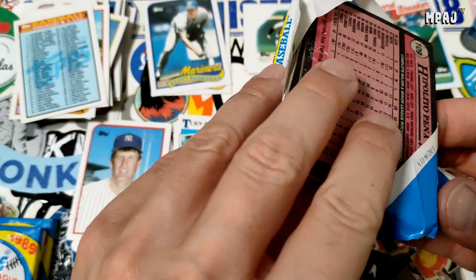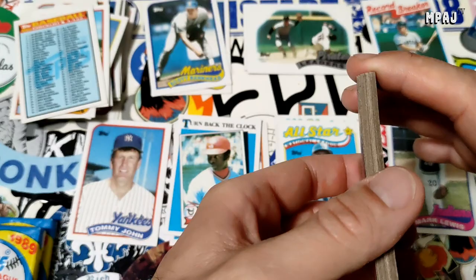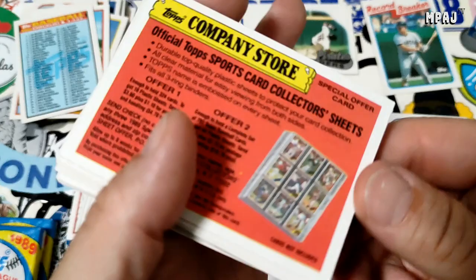Next pack — still nothing from our list. I'd definitely like the John Smoltz rookie; the Randy Johnson rookie would of course be what I'm going for; Craig Biggio rookie definitely; and Greg Maddux for my boy. We got the pages again and that is cool.